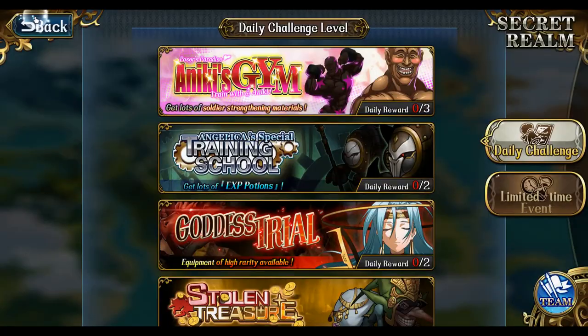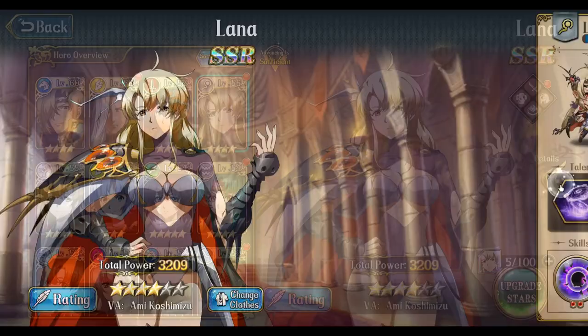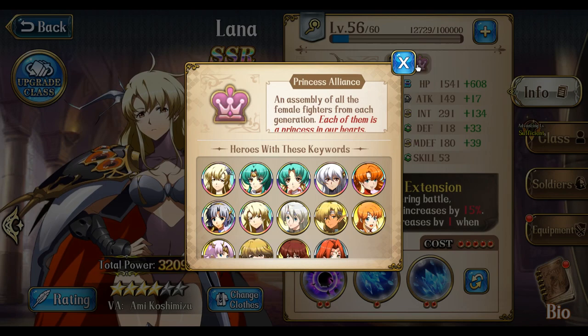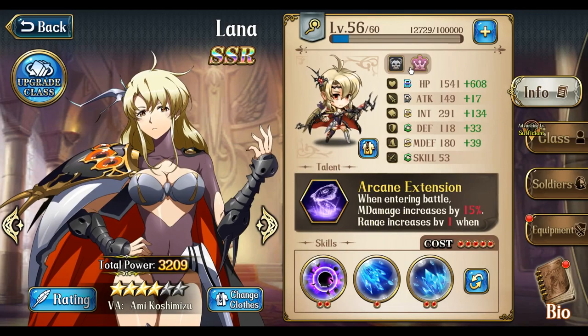My final impressions of the Princess Alliance team: I think they're solid. I think the team is definitely a top tier team and if you want to run them, go for it — 100%. They are an awesome team and you will not regret building any of these units. They all deserve to be built up and used because they are awesome. Anyway guys, it's your boy Captain Beards — remember to like, comment, share, and subscribe. Peace out.